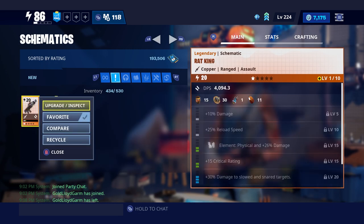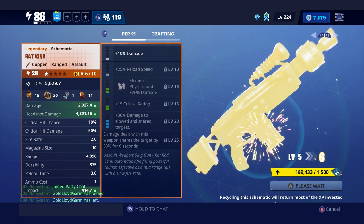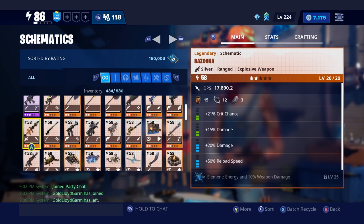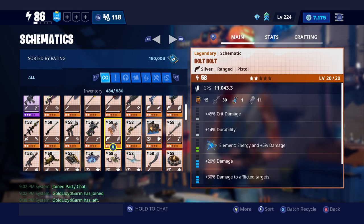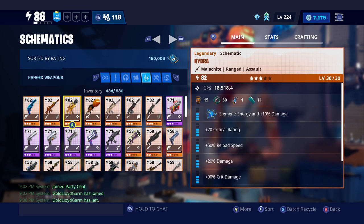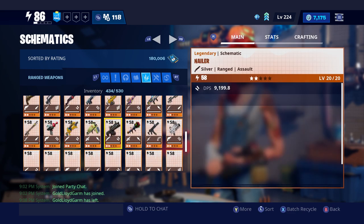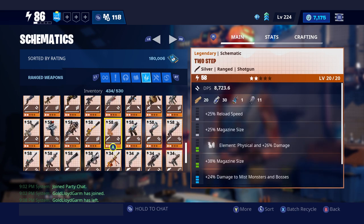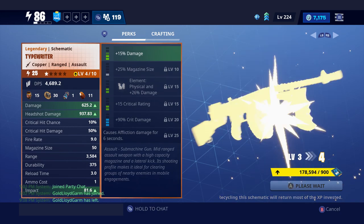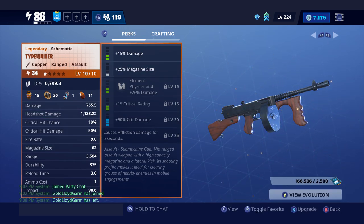Now let's go upgrade these thematics. I don't know if I have a Rat King already — let me see. I swear I had one. Oh, I didn't — that's okay. I'm so happy I got a Typewriter. I don't have pure drop rain so I can't evolve it — I just spent it all. The only way I'm getting it is if I just buy it from the store.